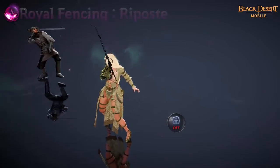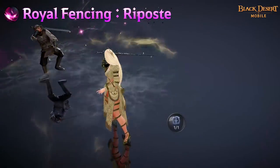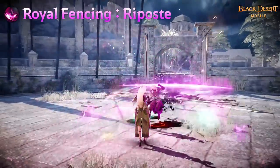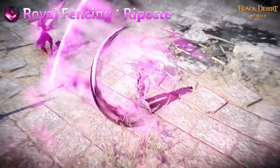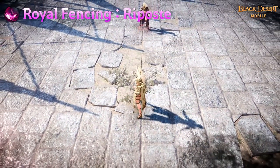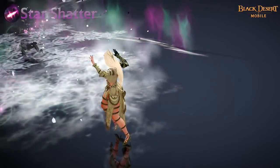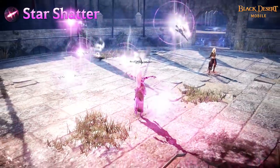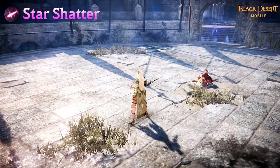Royal Fencing Riposte is a skill that quickly strikes enemies multiple times by releasing waves of energy. There has been a change so that the target is dazed on hit, with Eclipse striking 5 times when using Flow Additional Attack. When this Flow skill is active, the target is knocked down on the last hit. Star Shatter is a skill that summons the stars to shoot them at enemies, decreasing the target's attack speed and knocking them down on hit.